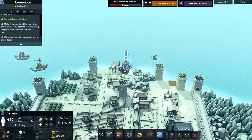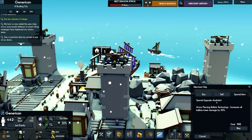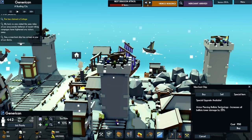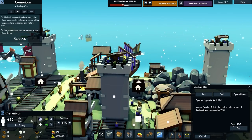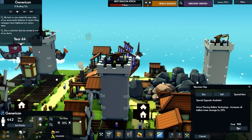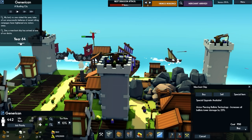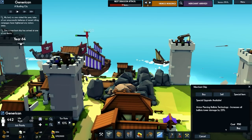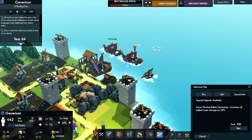Over to the merchant to see what they have. There's a special upgrade available: Armor-piercing ballistic technology — increases all ballista tower damage by 25%. I'm clicking that, but the mouse button either stopped working or you can't buy it while in combat. I fear it's the latter. We're also sinking boats and all of our 100 generic currency just sank to the depths.